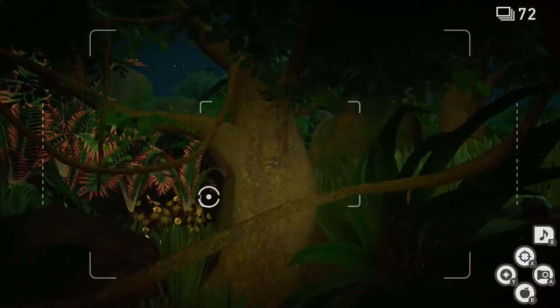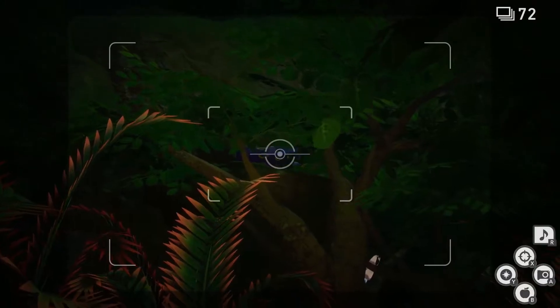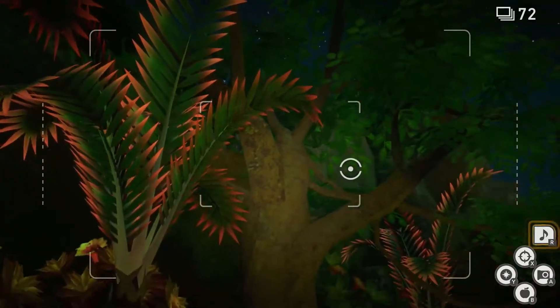Now we're going to scan and throw a lumina orb at the other Liepard behind the grass. Now that one's going to go away. Now we're going to look forward and turbo boost a little bit. And in the tree, you should see another sleeping Liepard. Once you're able to target it, play some music. Now it'll wake up and run away.